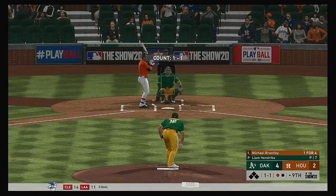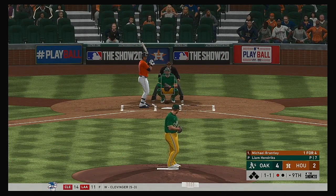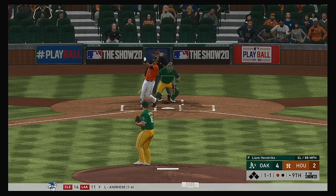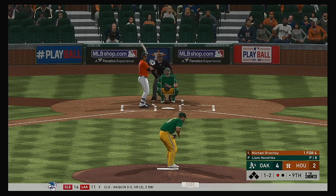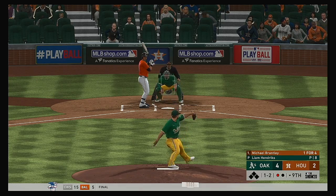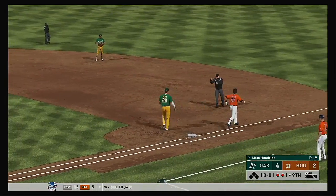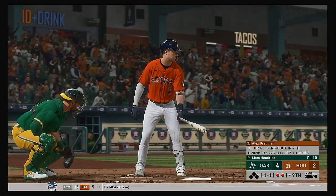Standing in: Michael Brantley — coming into this appearance in the midst of a one-for-four day. Now the one-and-one pitch — squared that one up just a little late. Softly hit out towards short — on to first. And now the Astros are up against it, down to their final out.